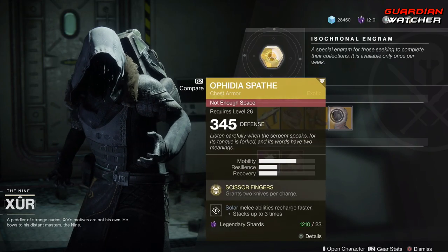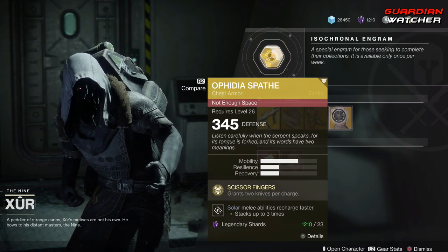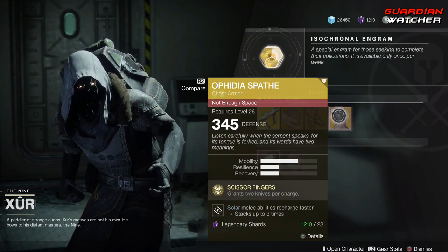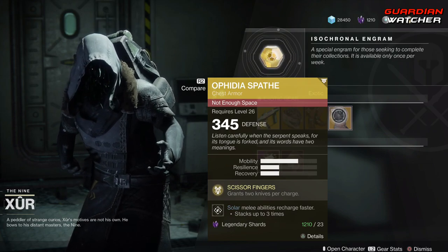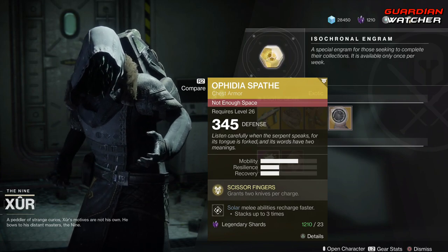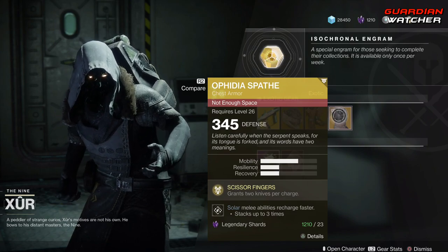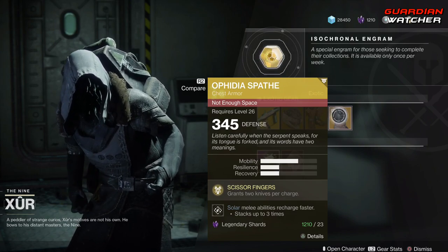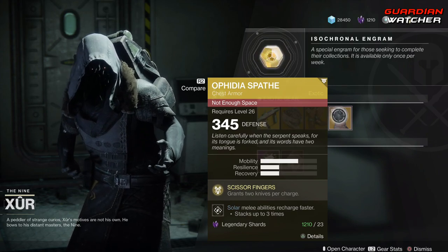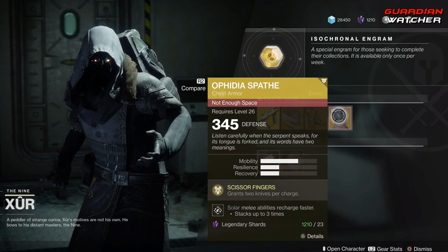Last but not least, the Ophidia Spate for the Hunter class. The intrinsic perk on this is Scissor Fingers, which grants 2 knives per charge. In PvE against bosses, this is great, but in PvP not so good, because your knives don't actually do as much damage as they did in Destiny 1 in Destiny 2. So I'm probably going to rate this a Tier 2.5 in PvE and probably a Tier 3 in PvP.